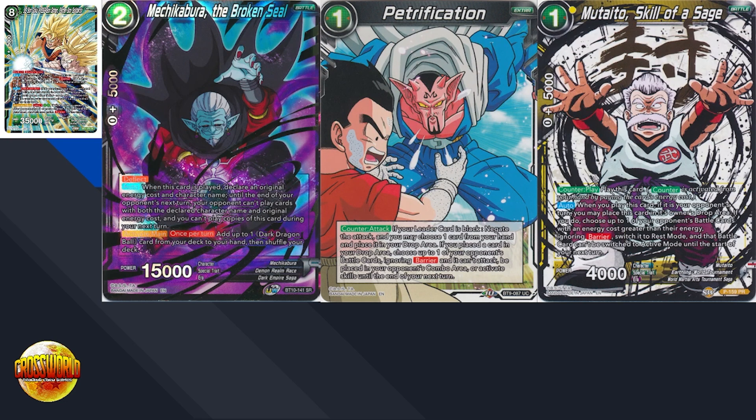Now let's talk about some more color-specific answers. For black, you have Petrification. The one downside is that it costs you two cards from hand, but on the upside, it turns off every single effect of Father-Son Solidarity. Petrification is one of the very few cards in the game that actually stops attacking autos — regular negates do not stop attacking autos from resolving, but Petrification does because of its very specific wording. You're protecting your board and not taking the burn damage, which is super nice, though you are still losing two cards from hand.